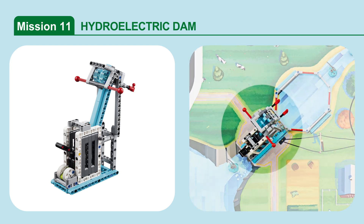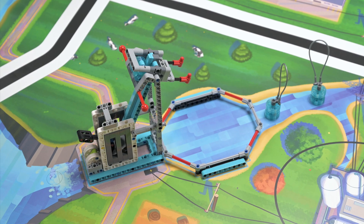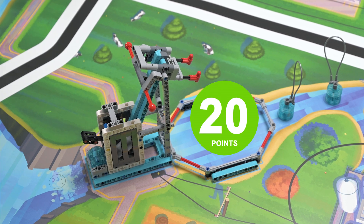Mission 11: Hydroelectric Dam. Send the water unit from the top of the hydroelectric dam into the turbine wheel to release the energy unit. Score points if the energy unit is no longer touching the hydroelectric dam.